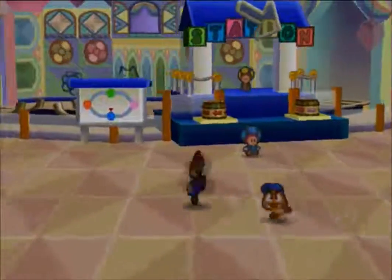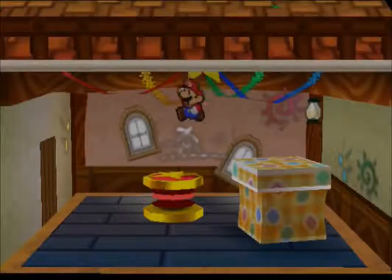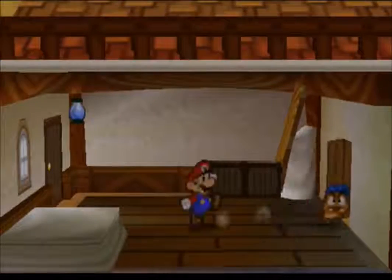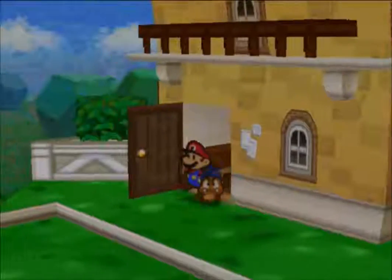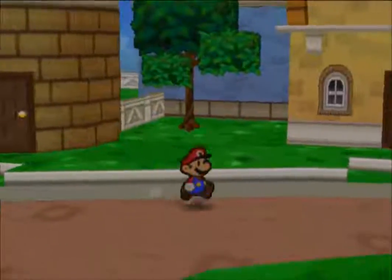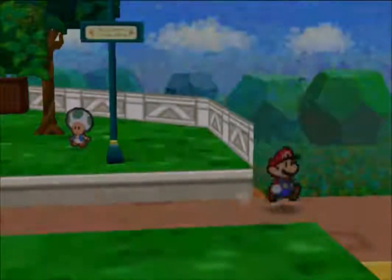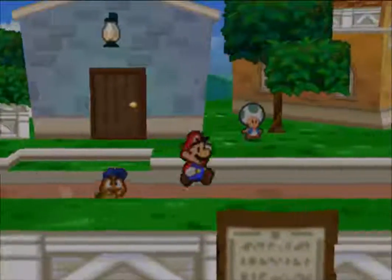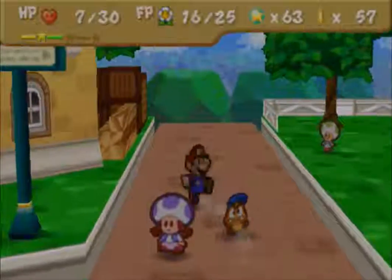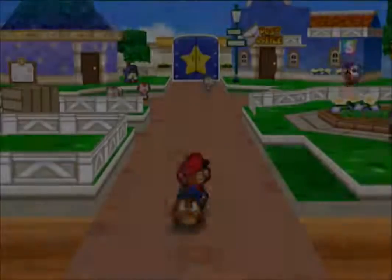Right, now we're going to head back out of the toy box and do the things we need to do. We will be going to the Toad house but not right now - we're going to head through this door. Actually, we will go to the Toad house. Wait no, we won't. Right - we'll go to Ralph first, then the Toad house, then the storeroom in the shop.